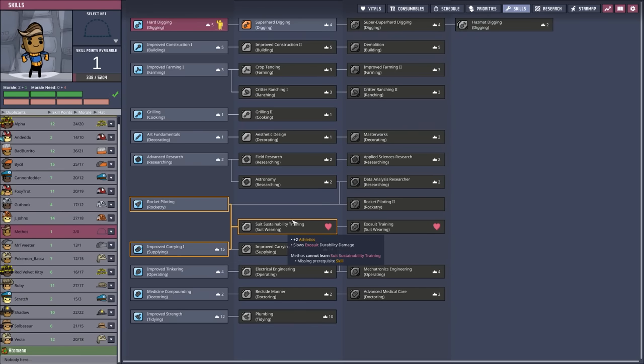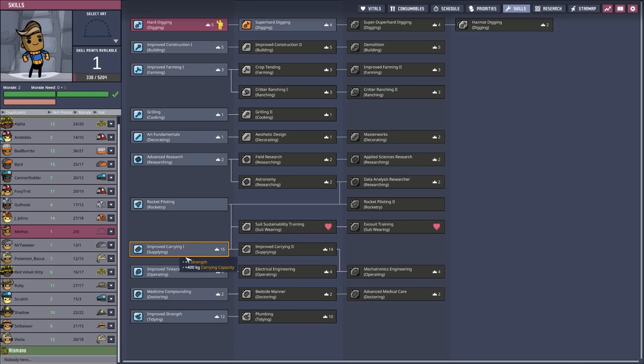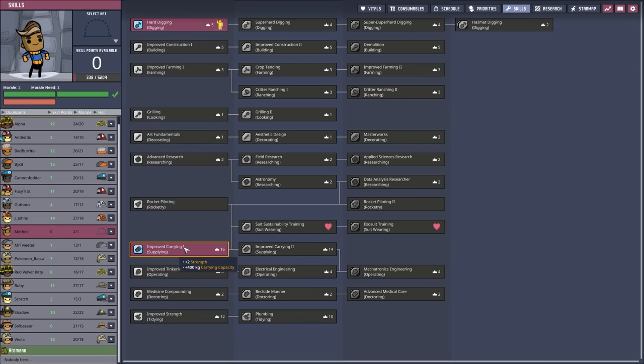Let's go ahead and make sure Methos has the improved... Oh, well, I never even realized we could do this — extra athletics and also slow the durability damage for exosuits. That's kind of nice. Is this relatively new? Anyway, we're going to go ahead and do some improved carrying on this guy, and of course give him the hat, because that's always going to be important for us.